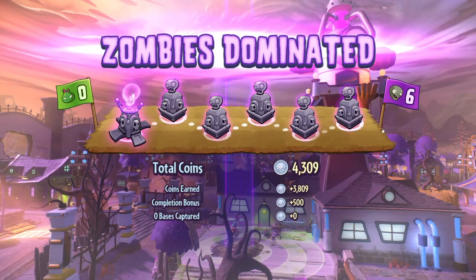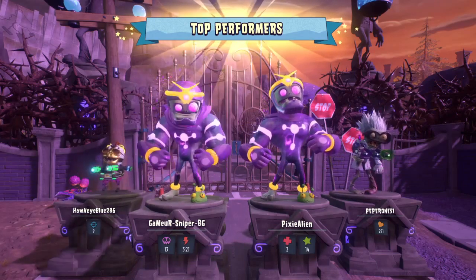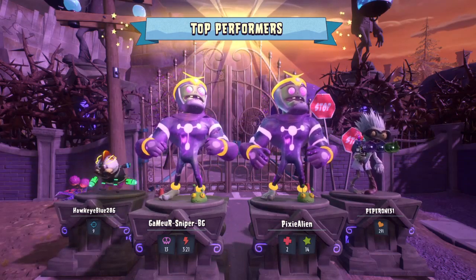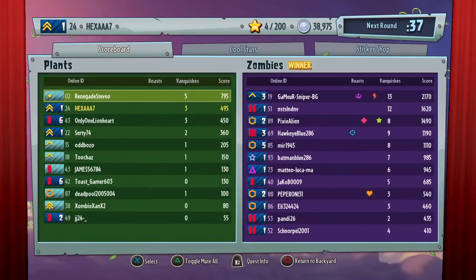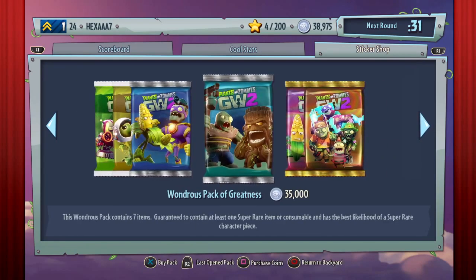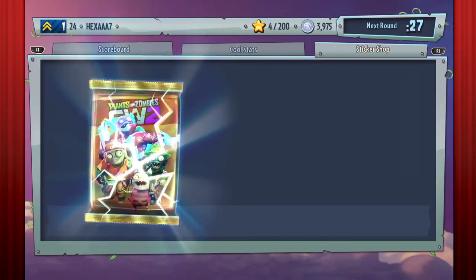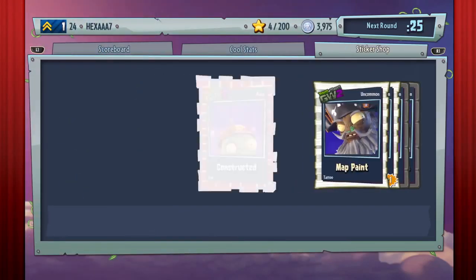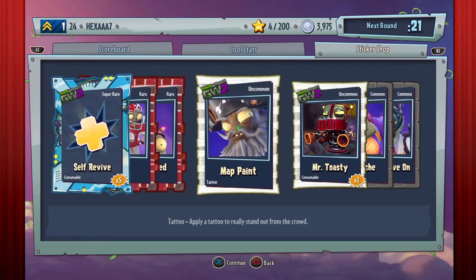Four thousand coins — well we did something. I can get some from the sticker shop because last time I only had like 32,000. I'm going to get one of these zombie packs.